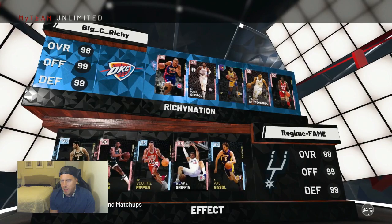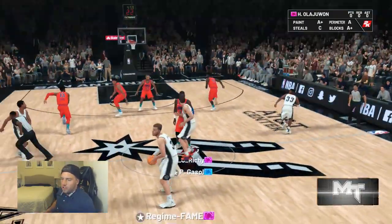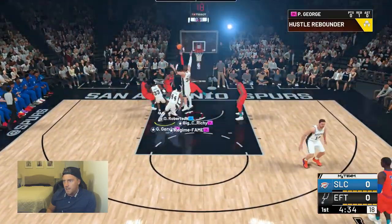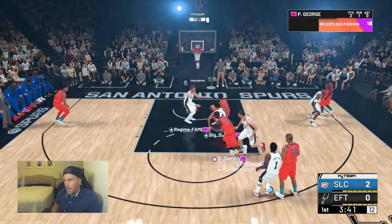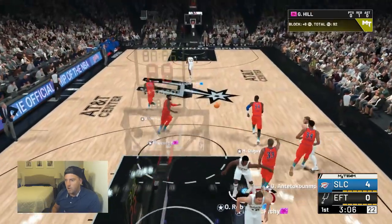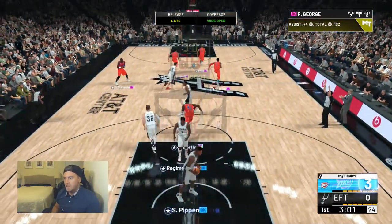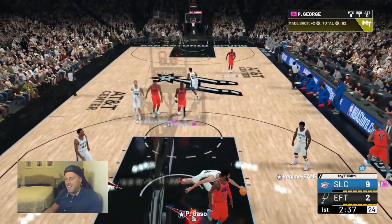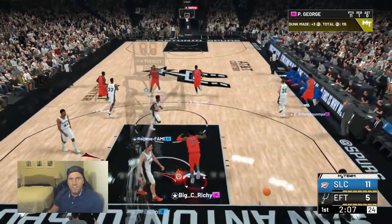Alright, game number two. The opponent has a pretty good team — Big O, Gervin, Scottie, Blake. Paul George just got to do what you did the first game. Coming all the way down — looking good! Oh my god, no foul — what is that? George gets a wide open lane. The posterizer gets posterized — Blake Griffin dunked on by Paul George! Going all the way up, putting it in the pocket. Look at that — dunks on everyone. Look at that speed, he just can't be stopped.